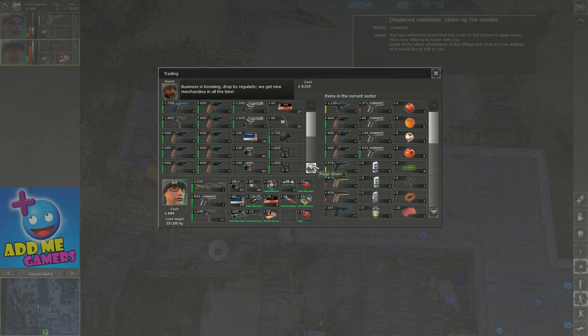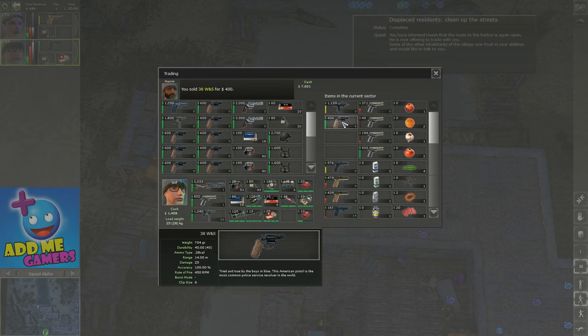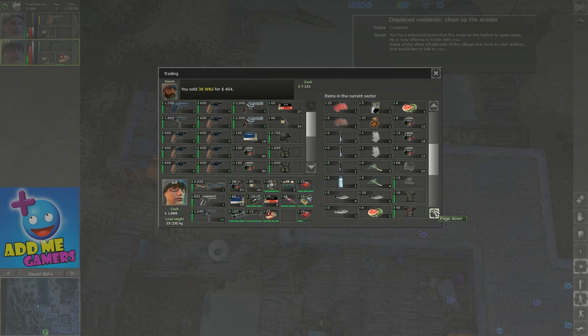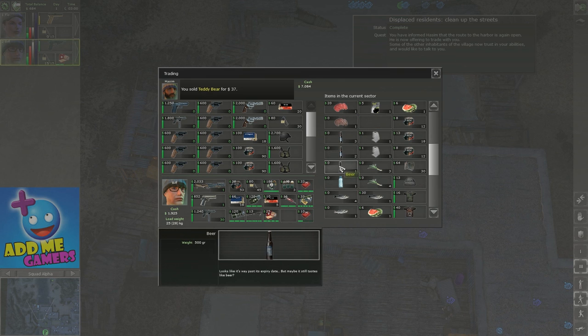How much cash do we have? We have 800. We could sell these. I think the teddy bear also rakes up some decent cash. Where's the teddy bear? There he is — 37. We have the syringe which is good. Crowbar, which is fine. We have the machine gun — we could sell that as well.